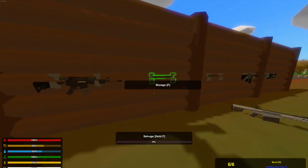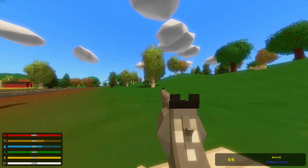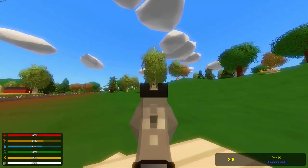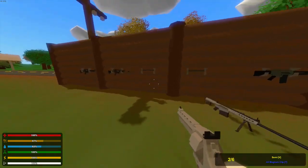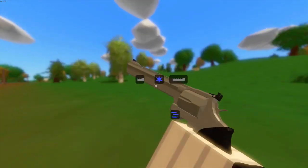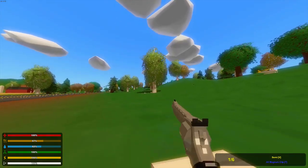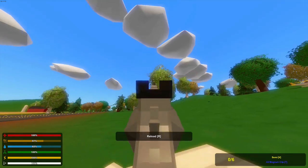Then we have kind of the ACE-style gun — the 44 Magnum. I love these kinds of guns. We'll also test them on some zombies later in the video. I just want to show you guys what they look like and how they sound when they shoot. They even got some different barrels and stuff. I'm a huge fan of ACE so I really like this gun.